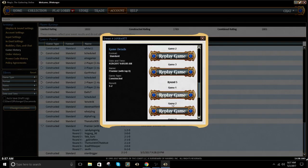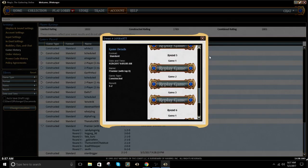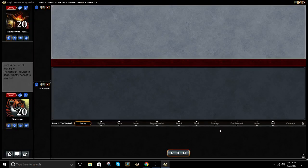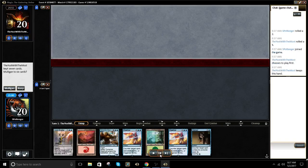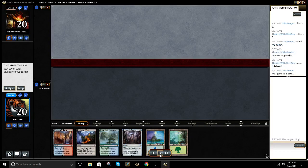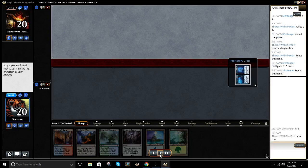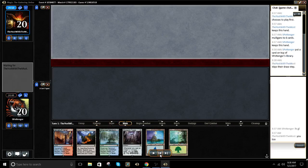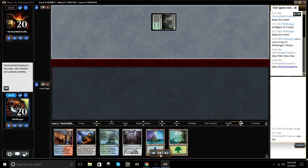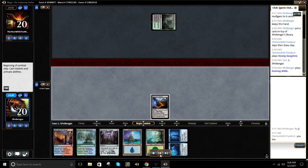This was round 5. Alright, here we go. We lost the die roll, had to mulligan a hand with no blue sources. This is a 6-card hand with Dynavolt Tower. End up keeping it. I really hate mulliganing, so we kept. We just gotta live.